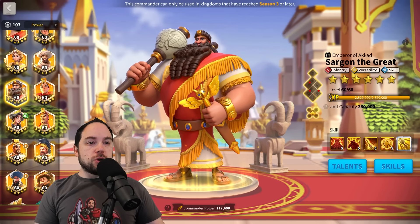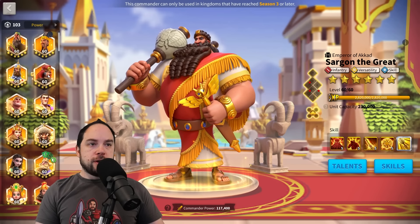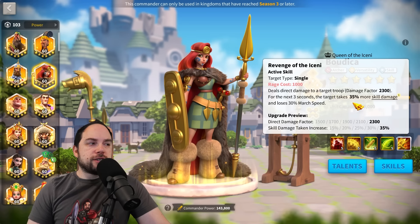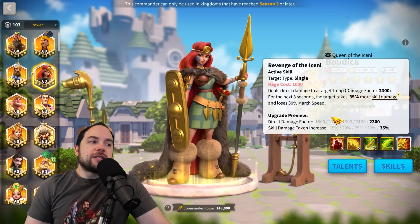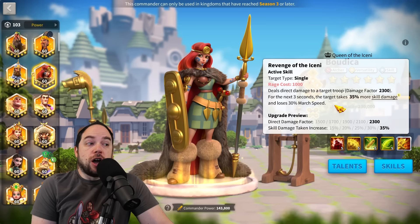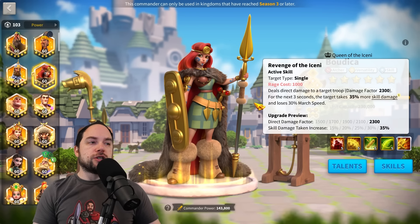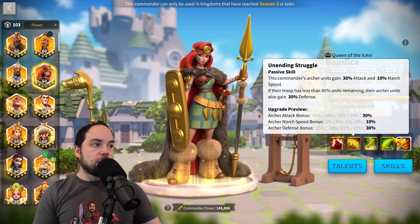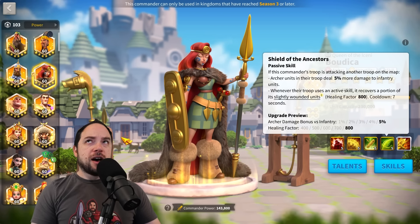It seems like weirdly enough, there are going to be older commanders better than the newer ones — which is, in my opinion, actually a cool thing for the game. Moving on to archer honorable mentions: Boudica Prime is so controversial. Her damage is good and the debuff is good — targets take 35% more skill damage and lose march speed. The problem is that she's kind of tanky, and most archers are just about blasting area-of-effect damage, and she's not doing that.